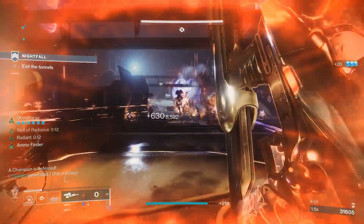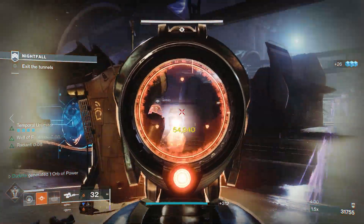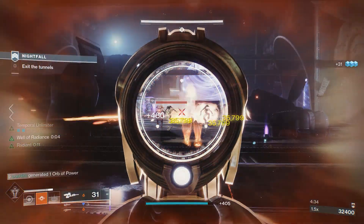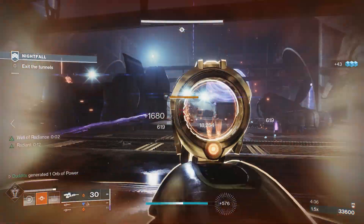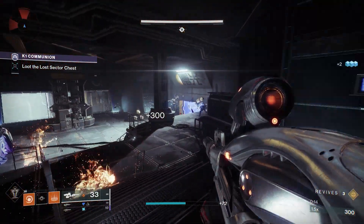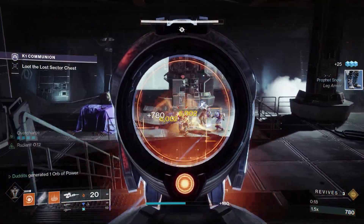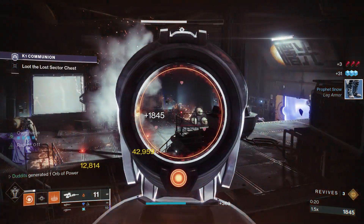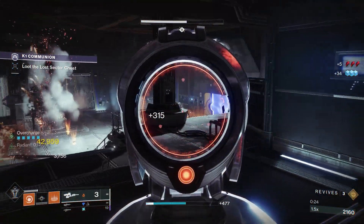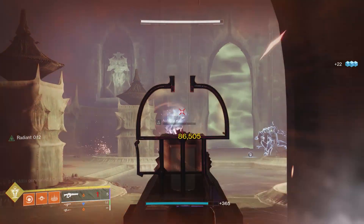Vex Mythoclast is another great fit — you can charge it up or just use it normally. With Solar Fulmination and Rays of Precision, and being Radiant, you're getting loads of extra damage on top of all the perks it already has. As you can see, this is a 1590 Nightfall, showcasing how the explosions are really helping clear out big groups of ads for days.